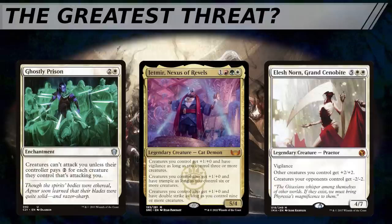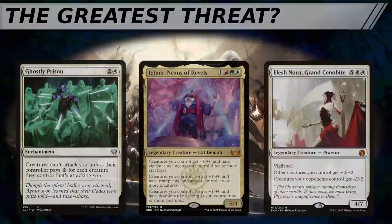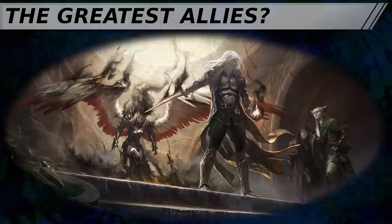If the opportunity presents itself to help eliminate Elish Norn's controller — such as helping the Aristocrats player ping them down with Bastion of Remembrance triggers by protecting that enchantment with your own countermagic — that may be the correct path to victory, even if you're taking damage from the triggers as well, so long as you'll last longer than the Elish Norn player. On the other hand, if you're the player winning with a combo using instants and sorceries, you may want to focus your combat damage on the blue player, as they are most likely to have countermagic to stop you.